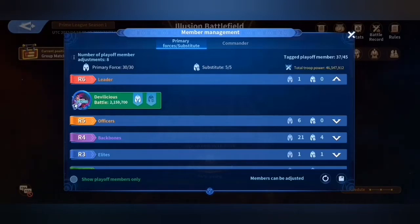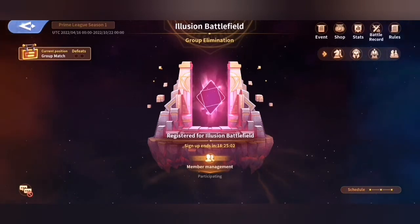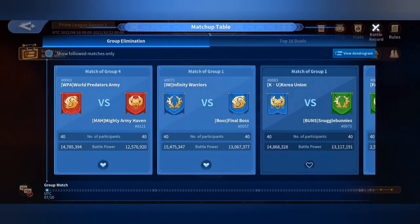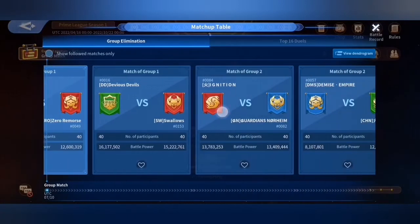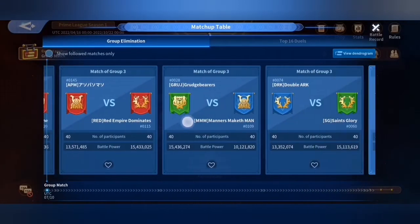So it'll be interesting to see how the strategic direction and plays in the upcoming matches differ versus what we saw in the previous round. On the left-hand side, there's a new kind of experience here which is called current position, group match, and defeat. Tapping on this will show some of the key matches coming up in terms of the groups and alliances that are going to be battling off against each other.